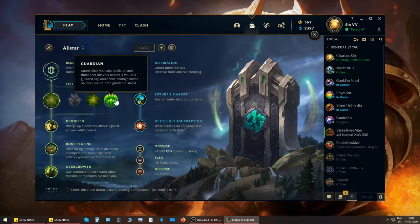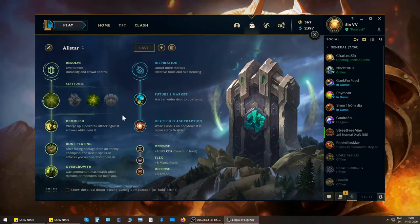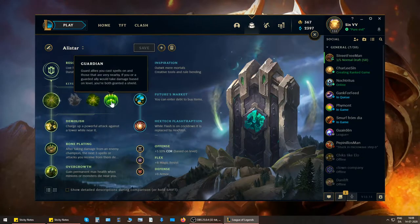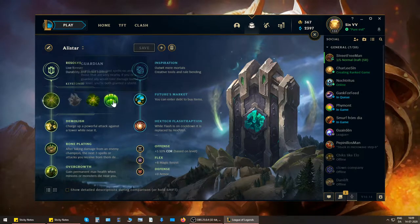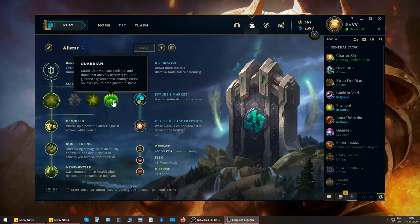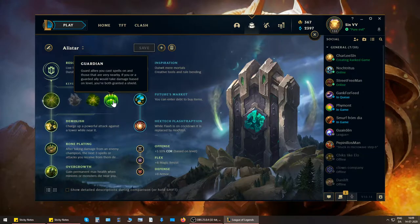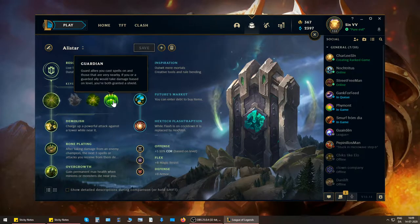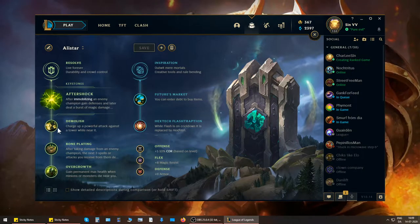Amusingly, the people who run Guardian actually have a good win rate, so you can take that for what you will. But unless you have at least 100 games of Alistar, I wouldn't start messing around with Guardian just yet. And if you do want to experiment with it, make sure it's a normal game — not ranked — so you don't destroy a game because you don't know what you're doing.